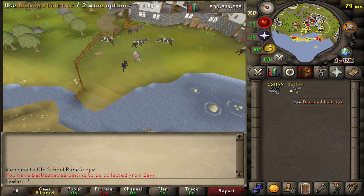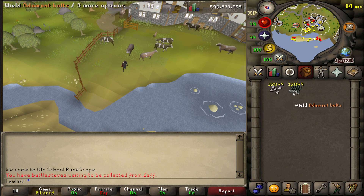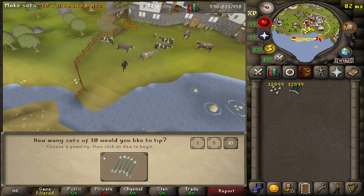As for the method, it's very simple. All you're going to do is left-click on the diamond bolt tips and then on the adamant bolts. Then you get this nice interface. Set it to 10, and then you can either click here or hold down spacebar. And that's it.